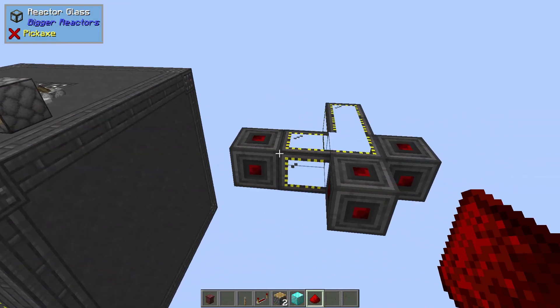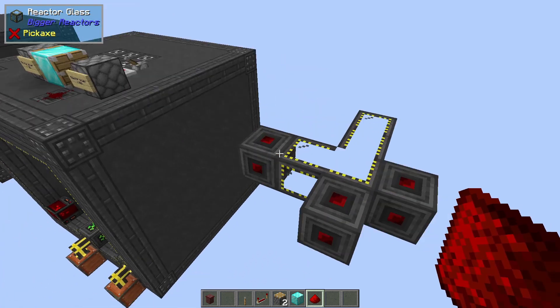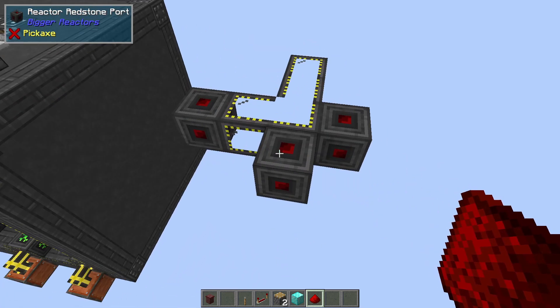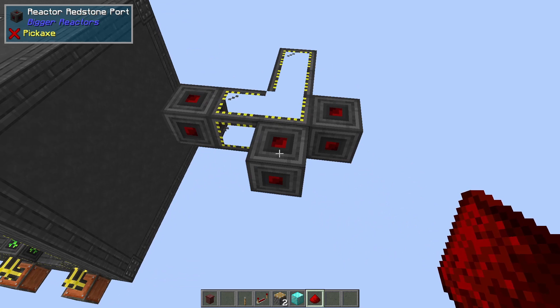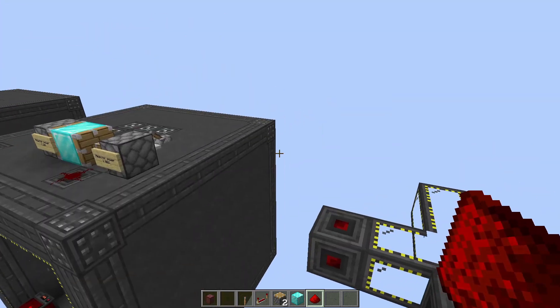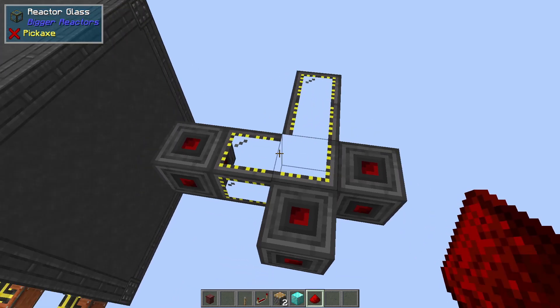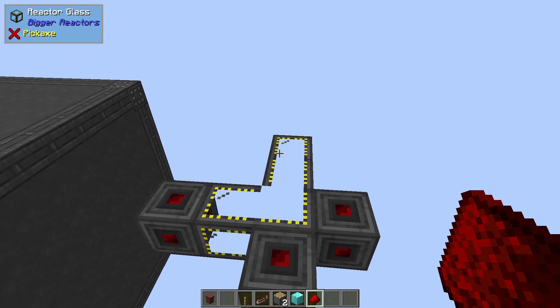Now for this to work, you need this sort of configuration. These three positions have to be the redstone ports — you could do it in any format you want; this is just the way I set it up. It needs about a four-by-four section. That means your reactor has to be a certain size. These redstone ports cannot be on the outside of your reactor — they have to be on the inside, so you can't have them on any of the edge or corner pieces. And this glass here — any block will do, it doesn't matter. Those could be control rods or just basic reactor casing.